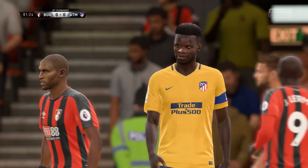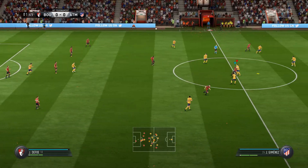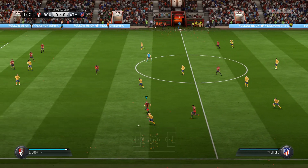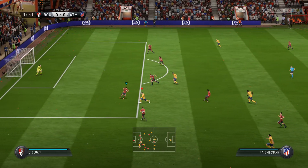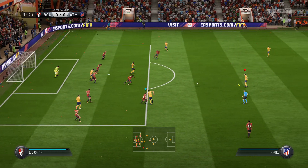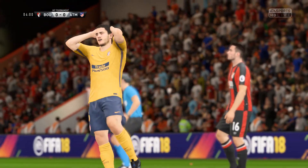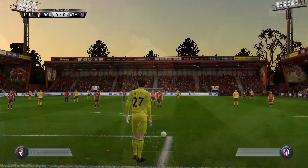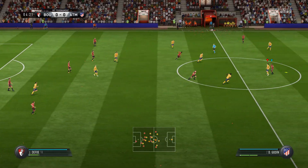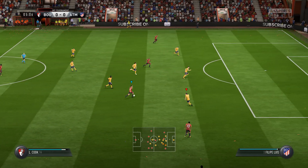Bournemouth are going to go with this team today. We put it up as a 5-2-3. It could be 3-4-3, couldn't it, if the wide players get forward from the back? Yeah, I think it could be anything the manager wants it to be. He has got some very talented lads out there, though. The Atletico Madrid line-up: starting in goal, Jan Oblak. Diego Godin starts alongside Jose Maria Jimenez in the heart of defence. And in attack, Antoine Griezmann partners up front with Diego Costa.